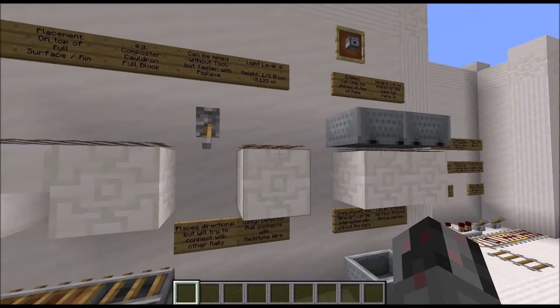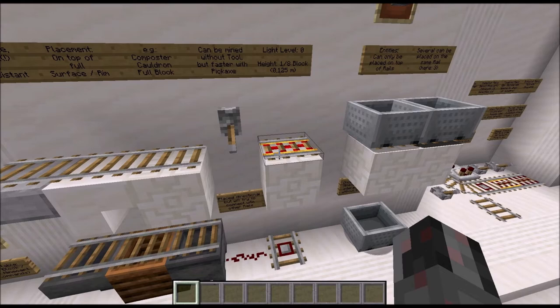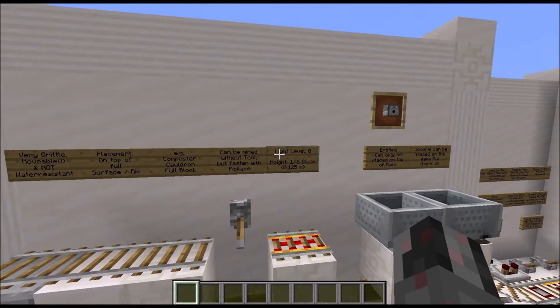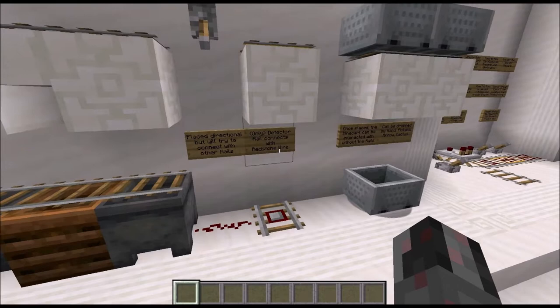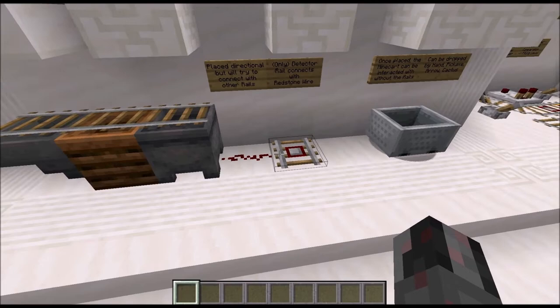Next, let's talk about the size of a rail. The hitbox is 1/8 of a block high and a complete 1x1 footprint, pretty much the same as a repeater or a comparator. When rails are powered, like a powered rail, they appear to emit light but they don't actually produce any light — but they can let light through. One special thing for the detector rail is that it actually connects to redstone wire and can redirect redstone wire, which the other types of rails don't do.